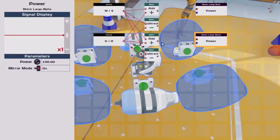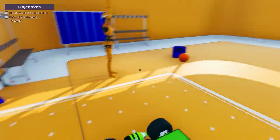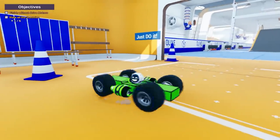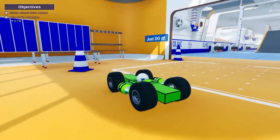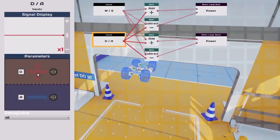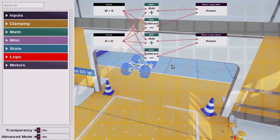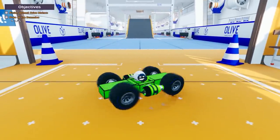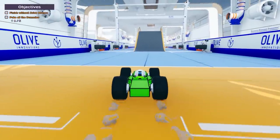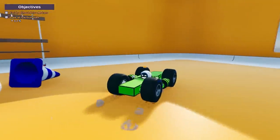Believe it or not this is a really cool tank drive system and it actually kind of works. We'll just try it out and flip it if it's wrong. W goes forward, S goes reverse, A rotates right which is wrong, D rotates left which is wrong — so I've got it slightly backwards. We just go in here and reverse the input. There we go — now A rotates left, D rotates right, W goes forward, S goes in reverse. This thing has got lots of grip and it's really fast.